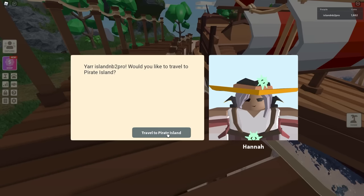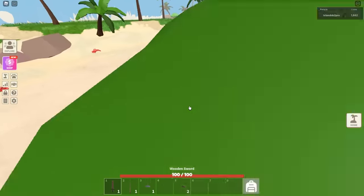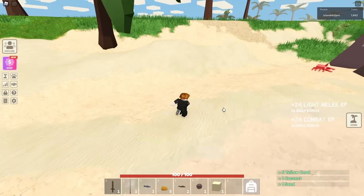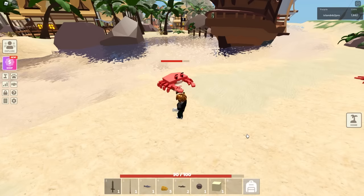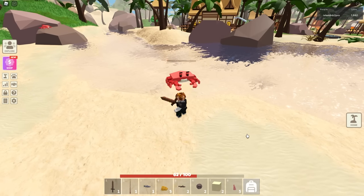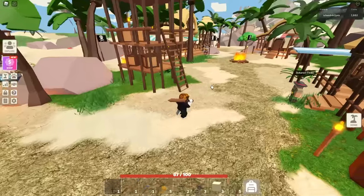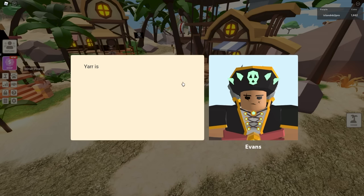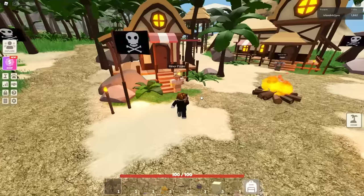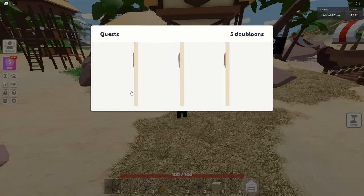We're going over to Pirate Island now — these items are going to be so much better for leveling up. You can kill crabs for pretty good XP. I just got five yellow coral, coconut, and sand — the coconut's nice because we can sell that later. We can also kill bandits. You can come over here and talk to these guys, get saplings, and sell kiwi to them for 32. Let's take some quests — they give you items for completing quests which is kind of nice.